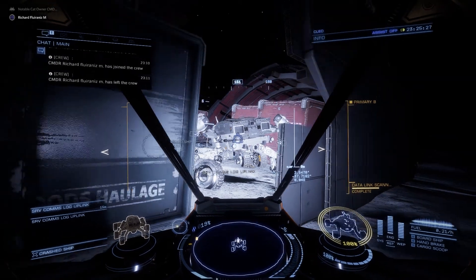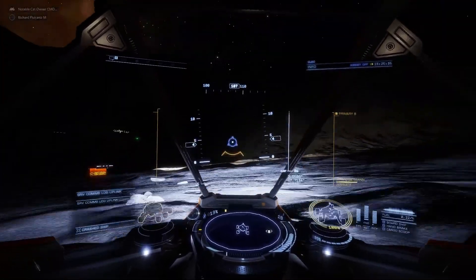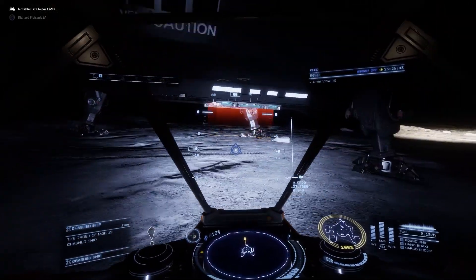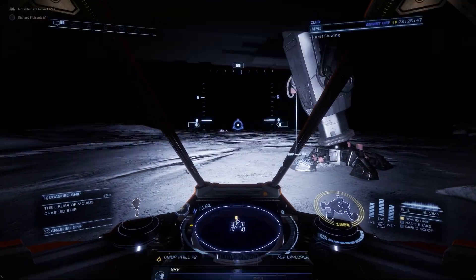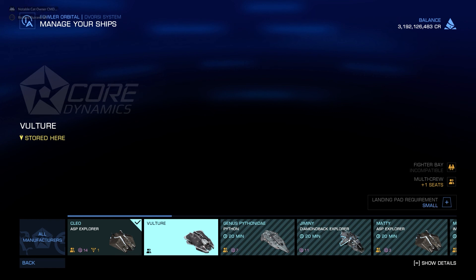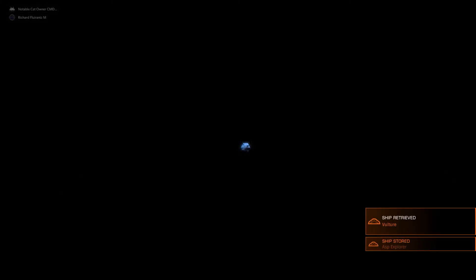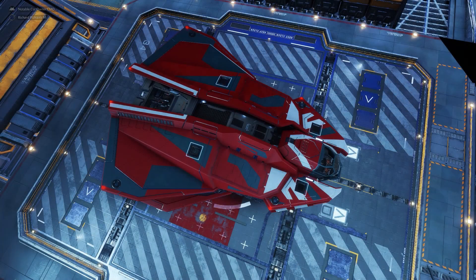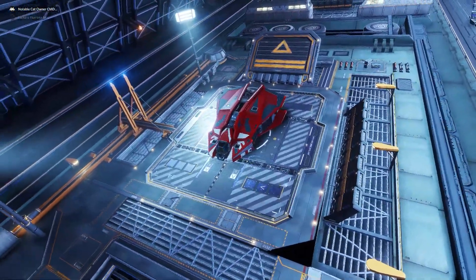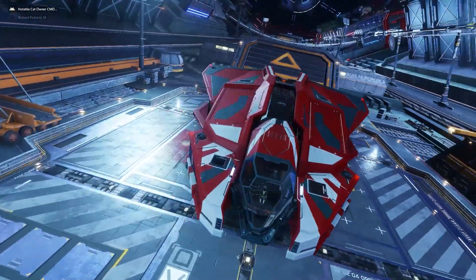Is that Icarus Red an actual paint job? You've seen the Icarus Red because it's on my rescue Corvette. I know - I would like it for the Vulture. Well, we're going to go pick it up and have a look - we'll answer that question in a minute. And there it is, I got myself a Vulture! Let's put a livery on it. It looks pretty good - it'll make a nice little match for the rescue Corvette which also has Icarus Red.